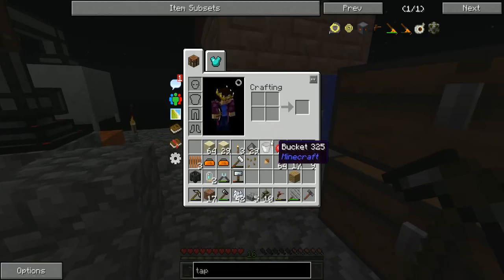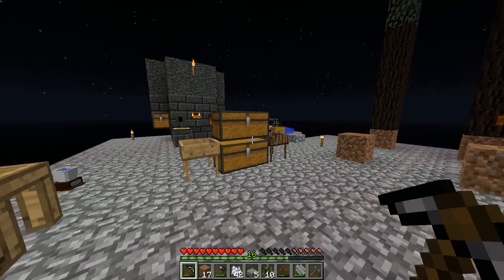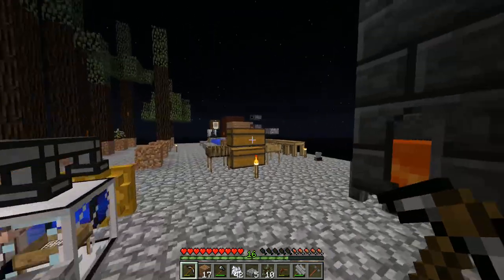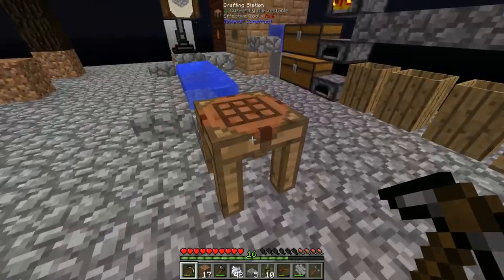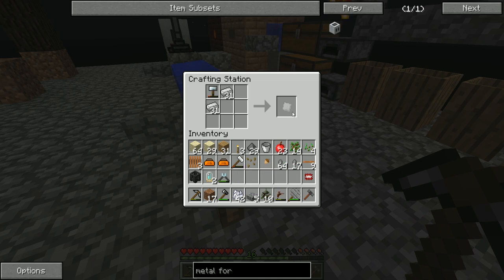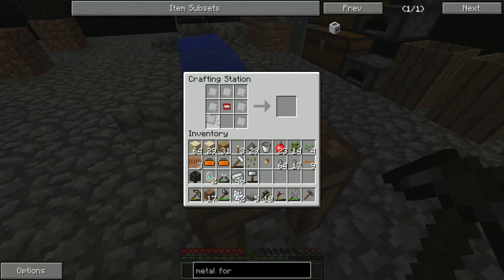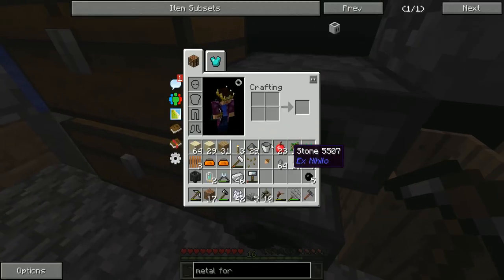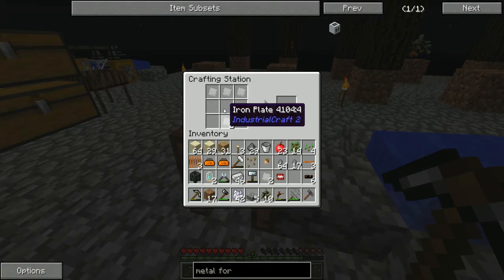Whilst we're waiting for the rubber to smelt, we can start working on the item casing. Looking at the Metal Former recipe, we still need the basic machine casing in the middle. Since the end of last episode we made an iron chipset as well as a redstone chipset — the redstone chipset will be important a little later. Let's quickly grab some iron and craft up eight iron plates, then craft them in a circle with the chipset in the middle. That gets us the basic machine casing. We just need six rubber to make the six copper cable. Craft those up, and we should have everything we need to make this happen.